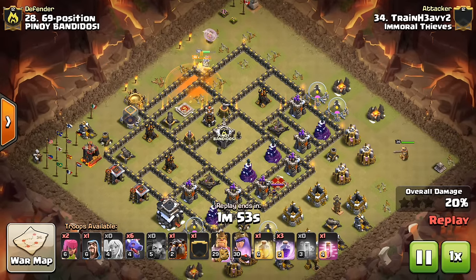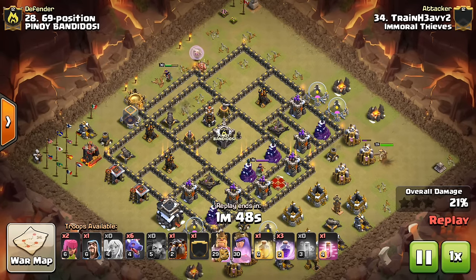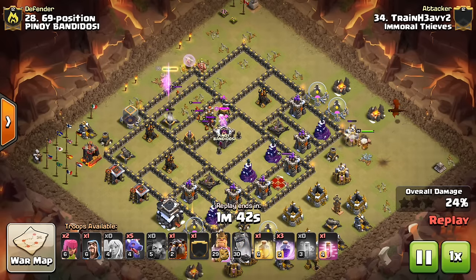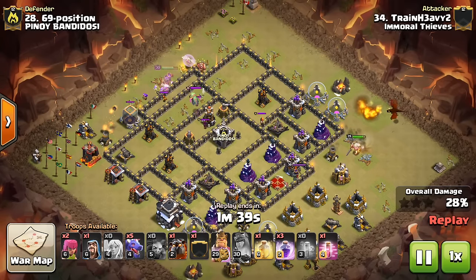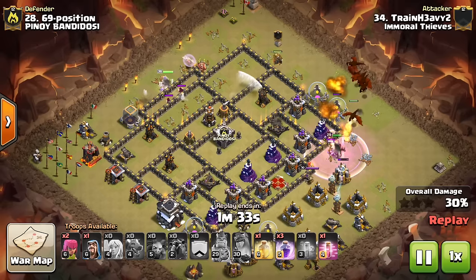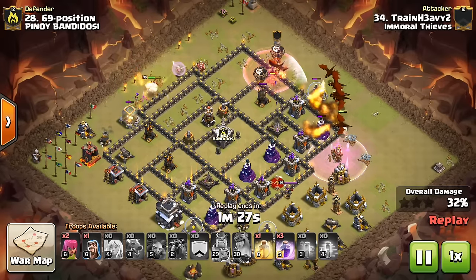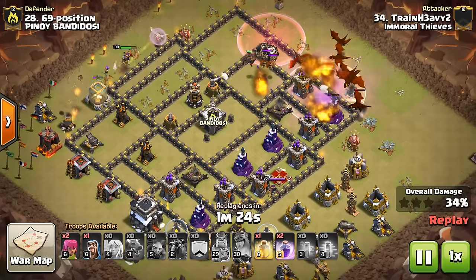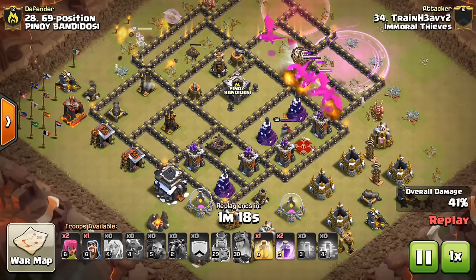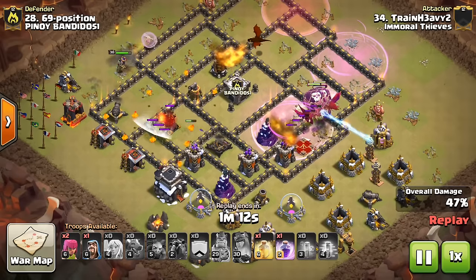So we have Train Havy coming at this base with the queen walk at the top, getting the first air defense and coming around for the second one as well. There's the king — just drops him down, I think the king will get in there, just to create the funnel for the most part. The CC lure comes out and his queen takes care of them. The Valk runs towards the king — doesn't get the defensive queen with the king. But the dragons are making their way through, with a Lava Hound and a few balloons. They get in there and get that air defense real quickly. The Lava Hound actually runs around for a while, soaking up a few air traps before it explodes.